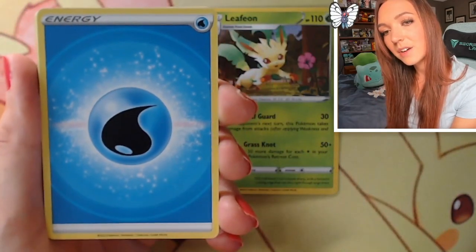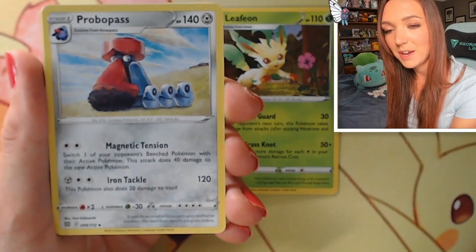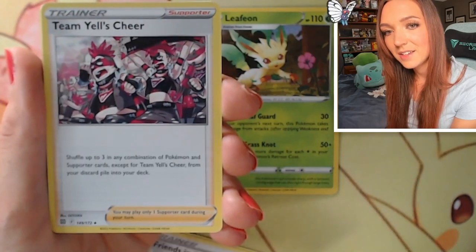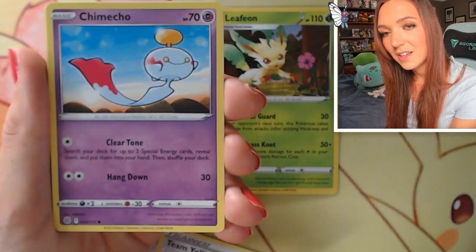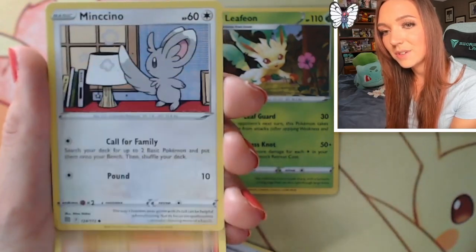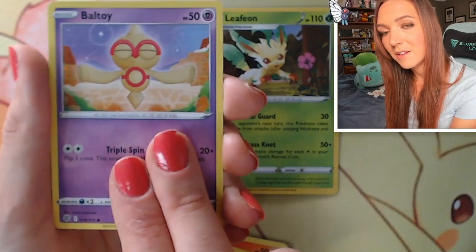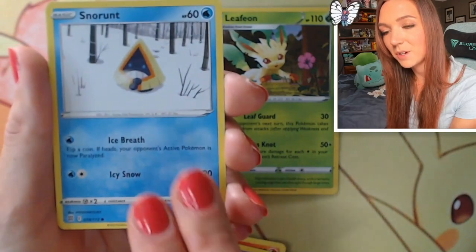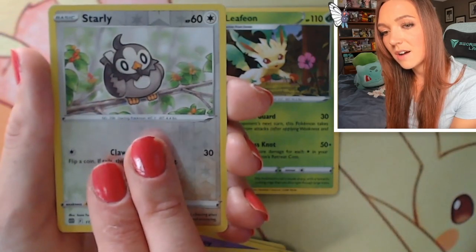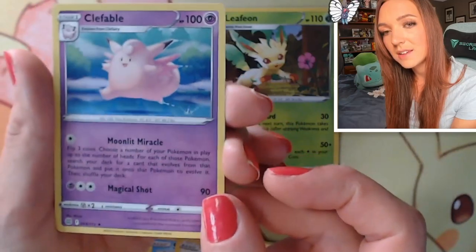So we've got a Water Energy - I love the energies in this set, they're so pretty. Probopass, really cute with those little babies. Friends in Galar, Team Yell's Cheer. Chimecho. Chimchar - super cute, I do love that one, really sweet comic book artwork. Baltoy. This is almost like that last pack we just opened - a lot of repeats happening. A reverse Starly, so no character card. And a Clefable. So no holo or anything in this pack.